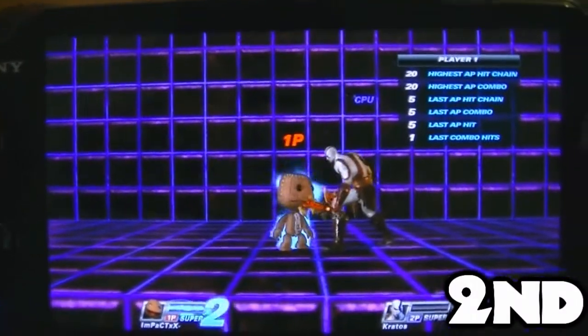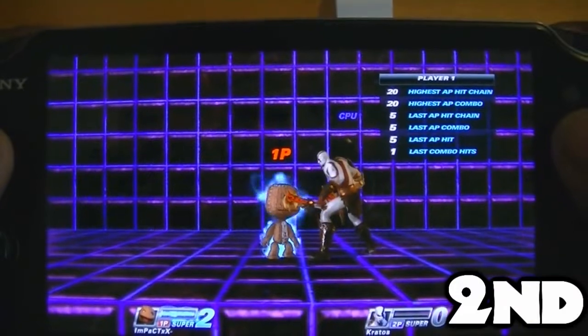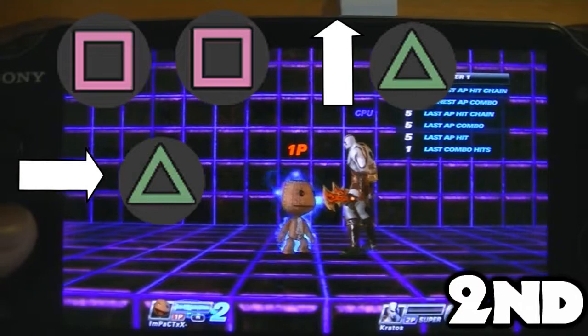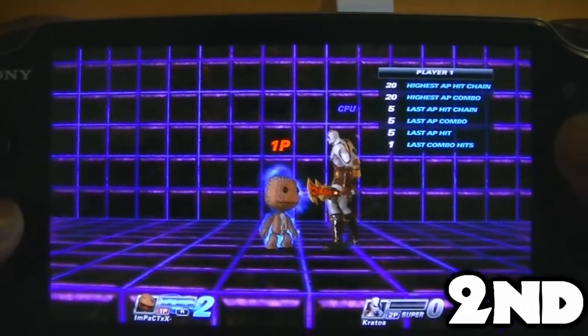For the next one we're gonna get a little bit more advanced. We're gonna do square, square, up triangle, and then over triangle and circle. It's gonna look like this.